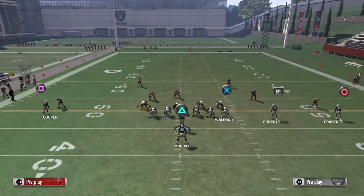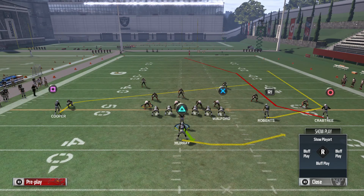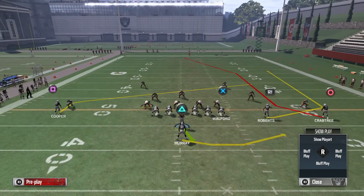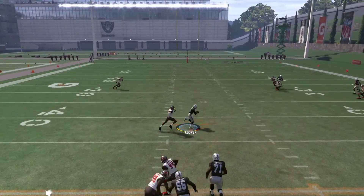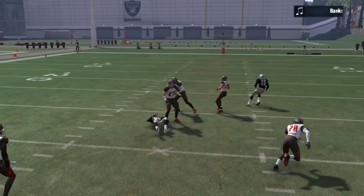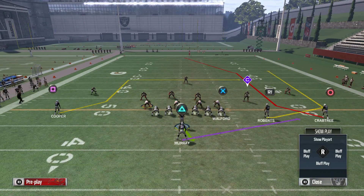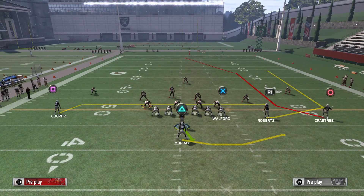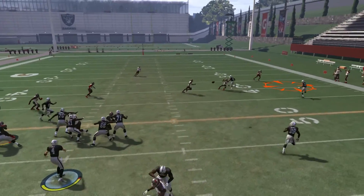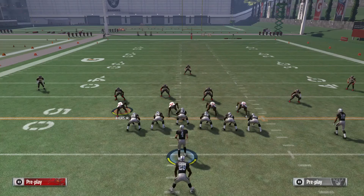I'll show you what's going to happen if they play man. The wheel route and the Crabtree route probably aren't going to get open. Like I said before, put that square receiver in a drag or a slant and in man coverage he is going to get open — that's another good gain of about 15 yards. So against any coverage you should have reads: put the square receiver in something you can check down to, then you're looking hard at that wheel route and hopefully getting completions there.